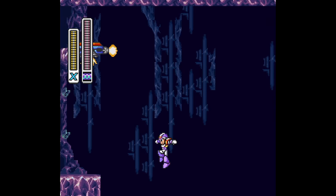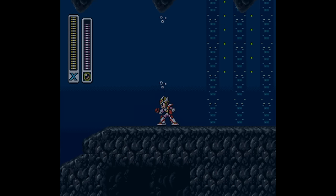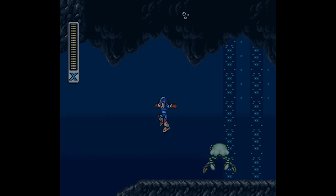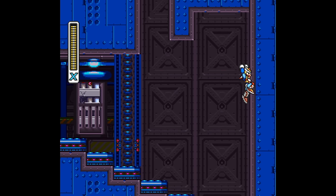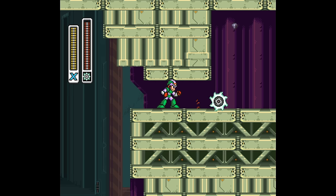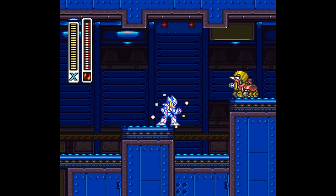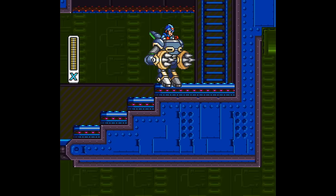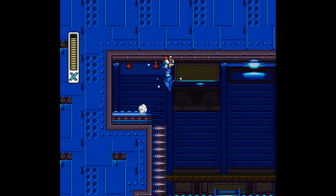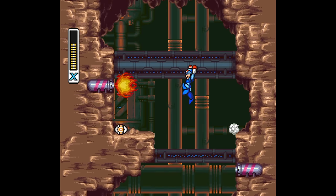I used to think you needed the Strike Chain to get the Crystal Snail heart tank, but I was wrong — you just need a well-timed jump. I used to think you had to backtrack to Bubble Crab's stage to use his charged special weapon to get the sub tank, but you can just jump to the cliff and climb up. Lots of stages have multiple ways to get their upgrades, and this is why I enjoy playing X2 so much and what I think of when reflecting on why this game is so incredible.